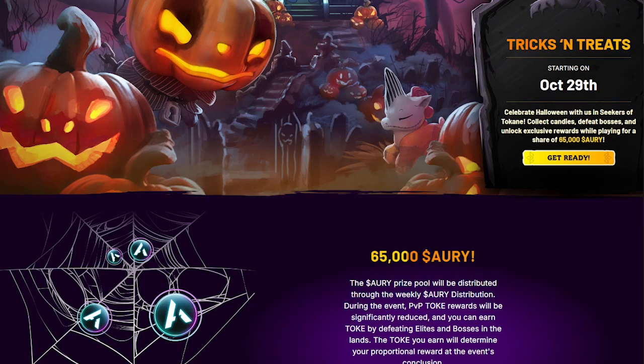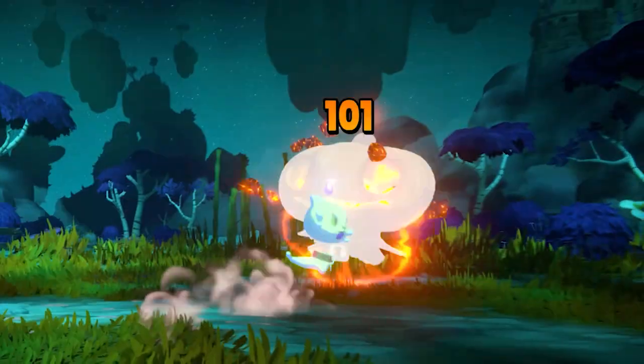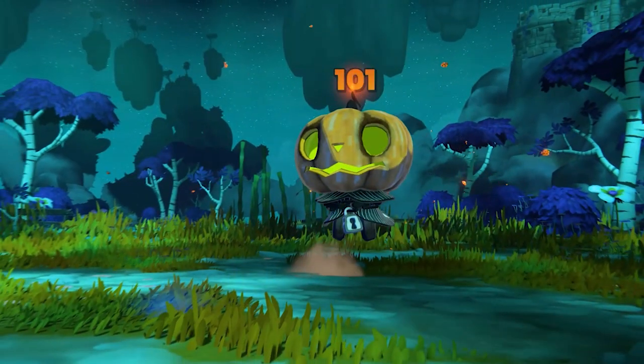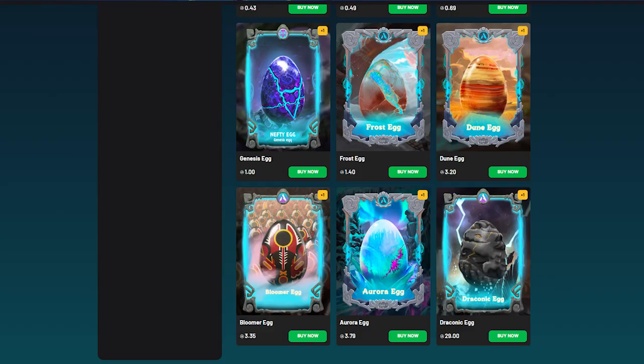There's a massive ori prize pool you're all competing for, and the way to get it is by defeating bosses and gaining toke — the more toke you get, the more ori you receive. While defeating Holaroos, if you're super lucky you might get an NFT egg. These are event NFT eggs and are super desirable because they're very limited — at the beginning of the event everyone will have them but in a couple of months people won't, similar to what happened with the bloom egg and draco egg.